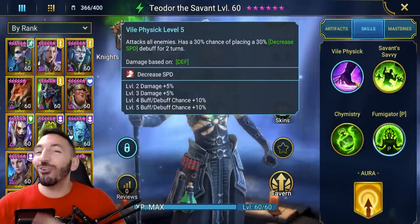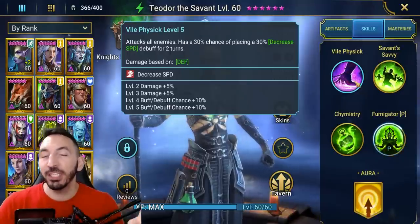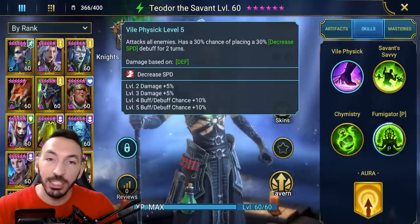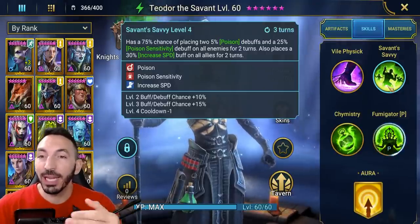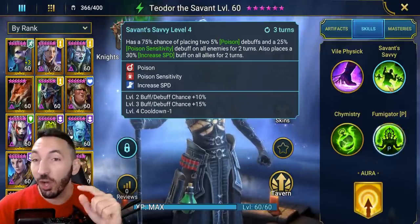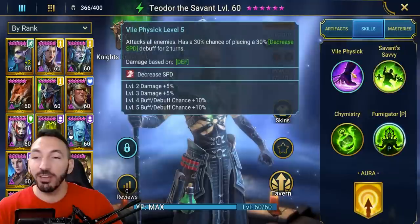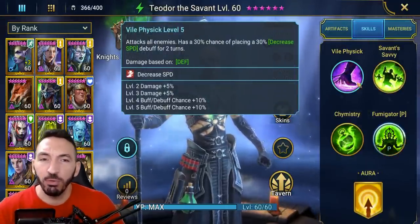The A1 skill attacks all enemies and decreases their speed by 30% at a 50% chance, which is quite good to have that high chance on a decreased speed debuff. Then we've got the A2 skill: 100% chance when booked to apply two 5% poison debuffs and a poison sensitivity debuff, and also places a 30% increased speed buff on your team for two turns. It's a three-turn cooldown skill.